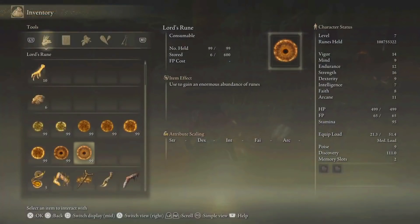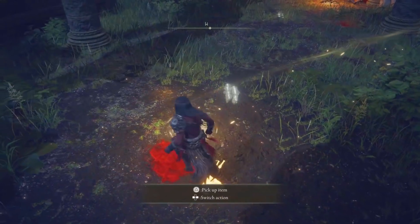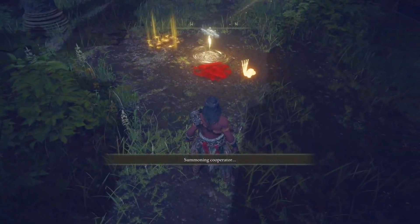Make sure you guys set the multiplayer password and the first group password to the same thing — for us it was 'bubs' — and both of you guys need to do this. In the network settings, make sure your cross-region play is on perform matchmaking, and your send summon sign is enabled as well.